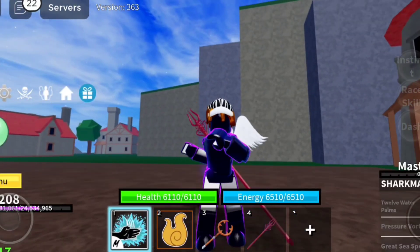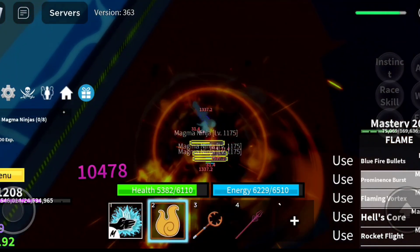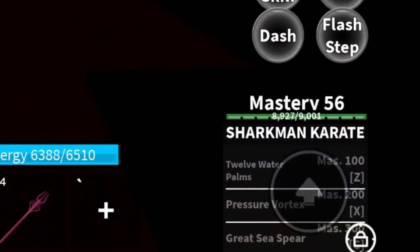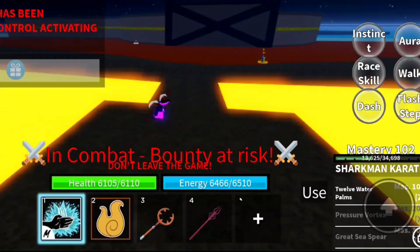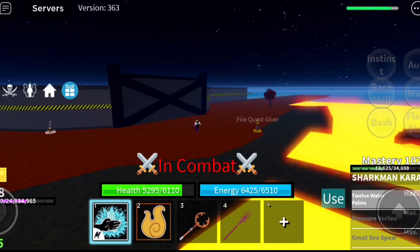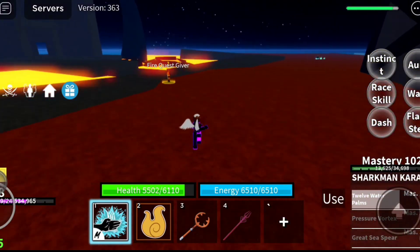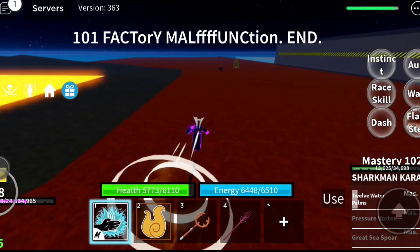Let's test it out. Let's get some mastery on it now. I'm gathering some magma ninjas here, I think it's faster. Well, I think I'm wrong. And there's our first move called 12 Water Palms. Let's test it. That's the first move — it looks sick, bro. I'm actually liking this fighting style.